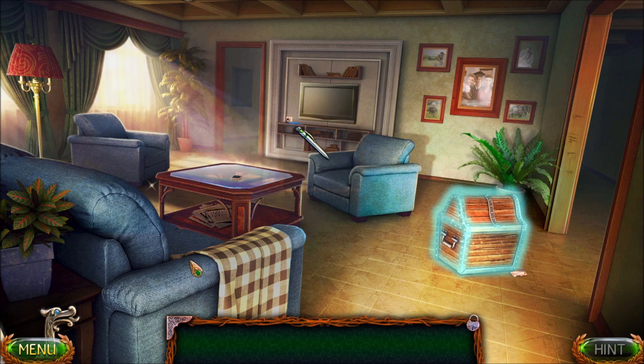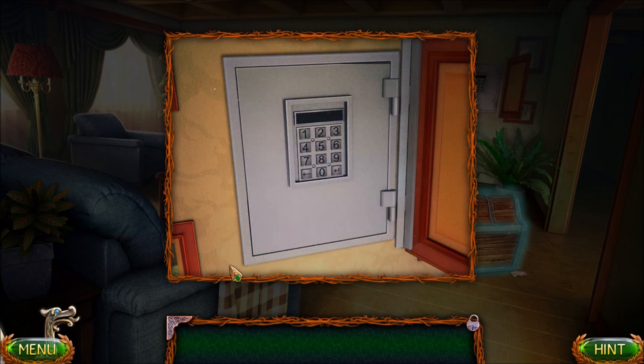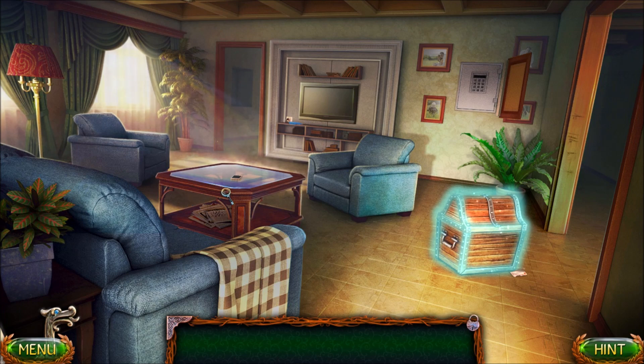So we grab the ballpoint pen from the sofa and we use it on this picture. Look, it's Jimmy — he's all grown up and graduating. Isn't that sweet? Susan must be so proud of her son. That is a super long password. How does Susan remember it all?